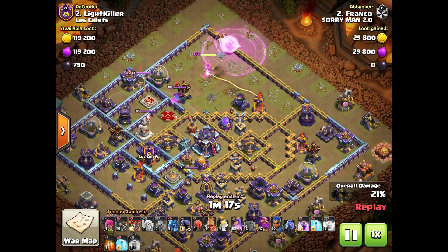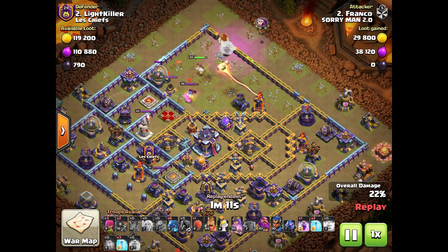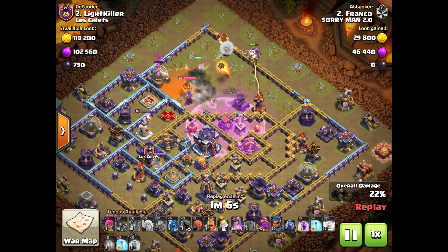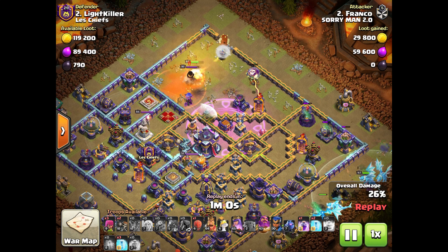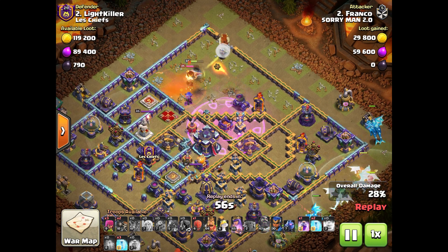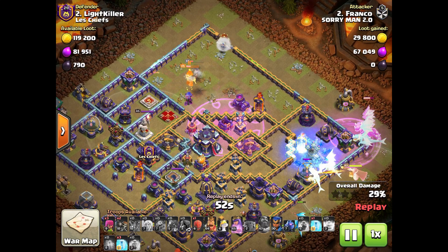So the Queen takes out the Eagle Artillery here. On the number one base I attacked before this, I actually successfully got the two star, because it was a little bit easier with the anti-three-star base, which basically means they put the Town Hall more near the outside to bait people. Anti-two-star base basically means the Town Hall's right in the middle, and they're trying not to let you get a two star no matter what.